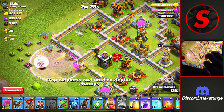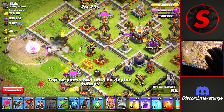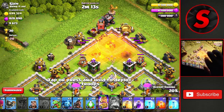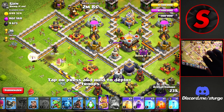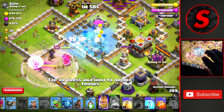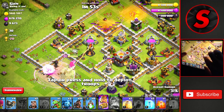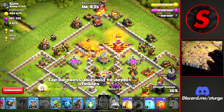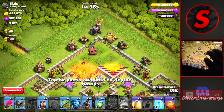We'll drop the rage spell here to help the queen, but she will have to use her ability through that enemy queen fight. She'll head over to the right side. We'll drop the king down here to clean out these outside buildings. We may need a few freezes on the single inferno tower. The flame flinger is working up towards the top — that mortar is going to lock onto it so we'll take it down before it fires a second shot. Dropping another rage for the queen; rages are mainly meant for the queen charge.